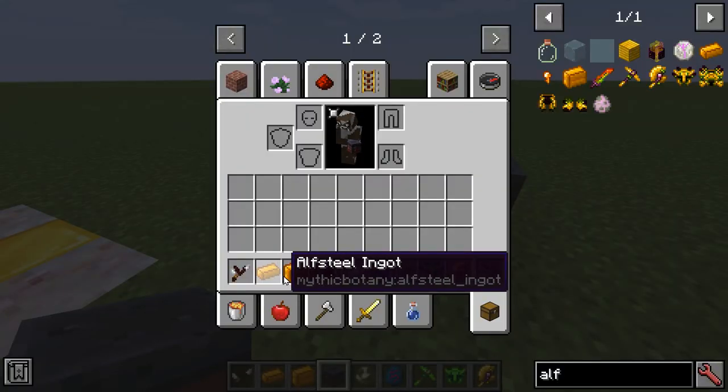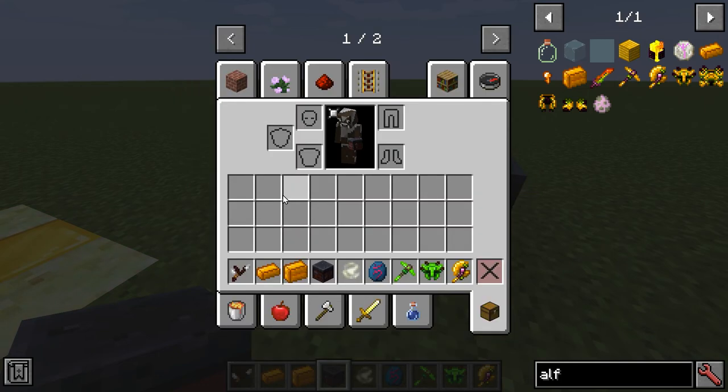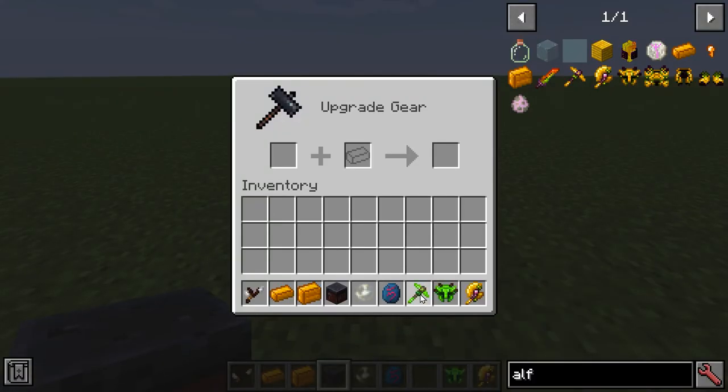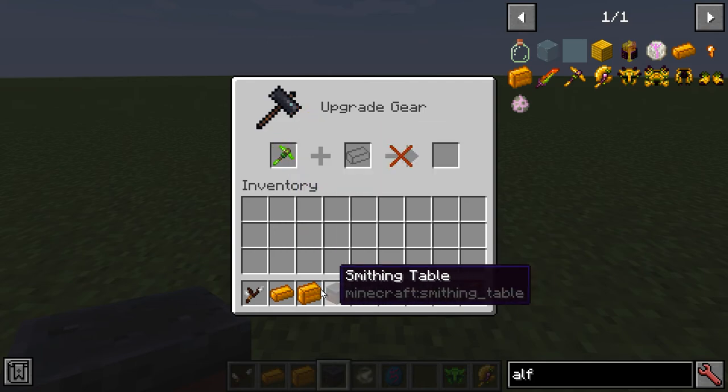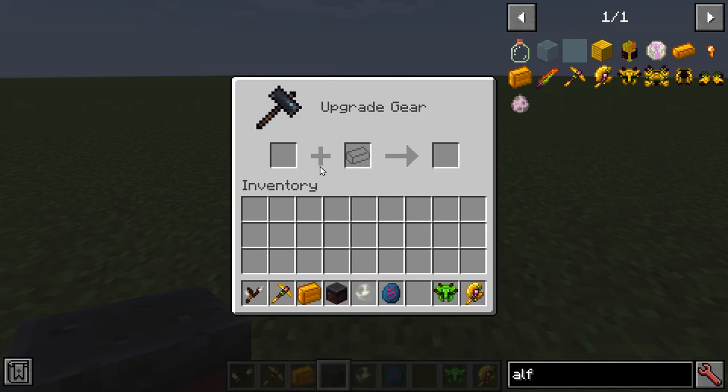You can also create the Double Alf Steel Ingot, which is just two Alf Steel with a Mana Powder. From here, for instance, you can do a Terror Shatterer — it's actually going to maintain the rank, and that can be upgraded in the Smithing Table.